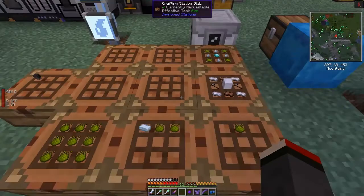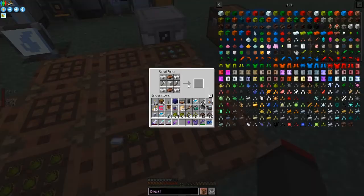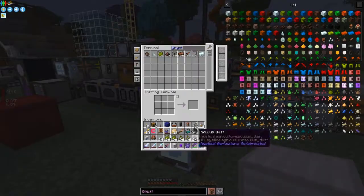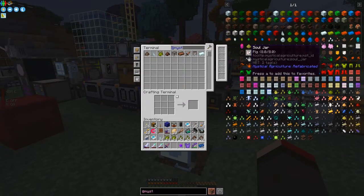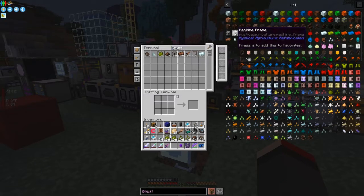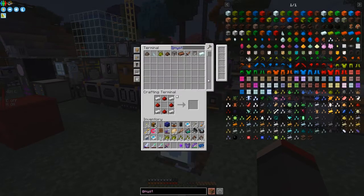We can make a machine frame - I thought it was just a block of iron but I didn't check. Let's put a block of iron away and let's make a machine frame for this one.